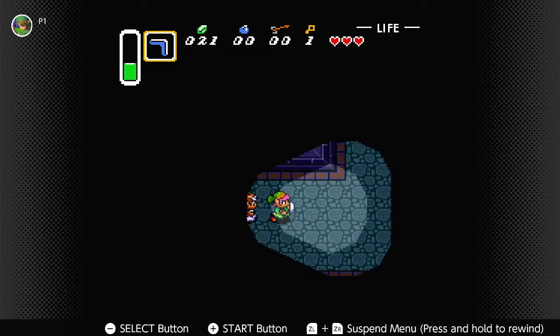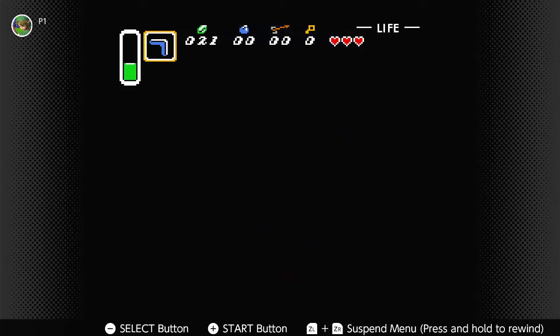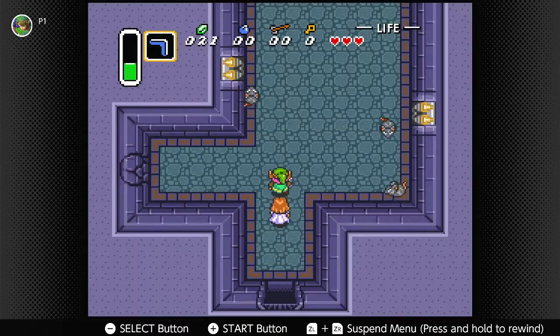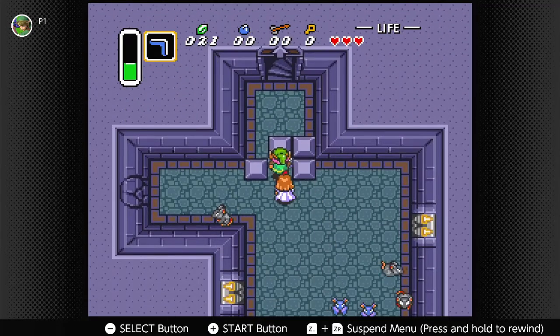What you want to do is go here and kill these mice, because one of them I believe will have a key. Yep. Open the door with your key. See those little walls that look like they're broken? Remember those for later. Push this block out of the way — we'll be back here.